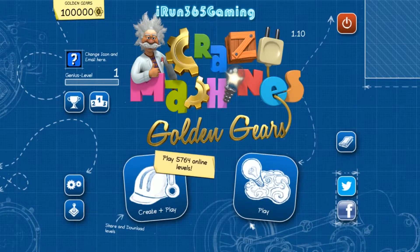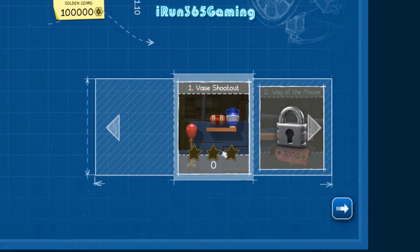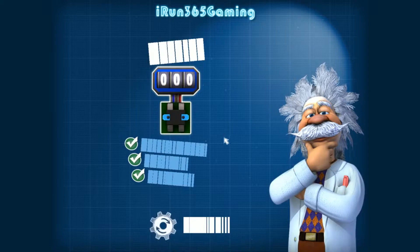Hey there, iRun here, and welcome to our first look at Crazy Machines Golden Gears! I went ahead and automatically turned off the music so it wouldn't be overpowering. From what I understand doing some previews - I got it on Steam during the last Steam sale - it's going to be a little bit lighthearted and fun, maybe a little bit more amusing and relaxing. It's kind of like Angry Birds but with mechanical stuff. Your objective is to complete whatever challenge or task it is and to get three stars.